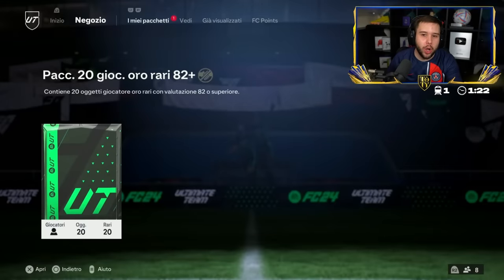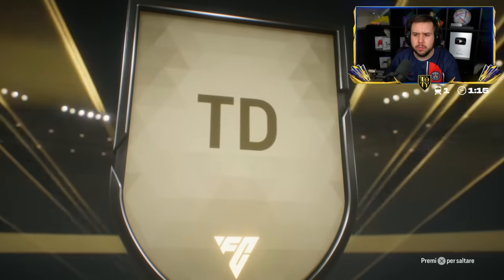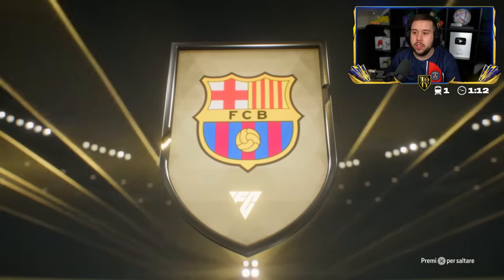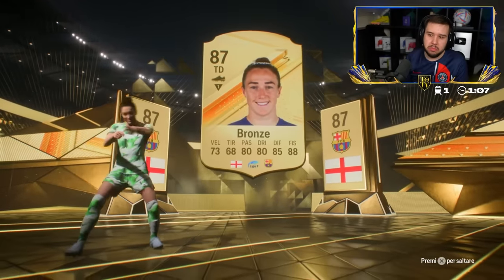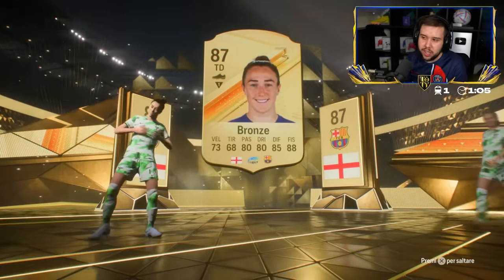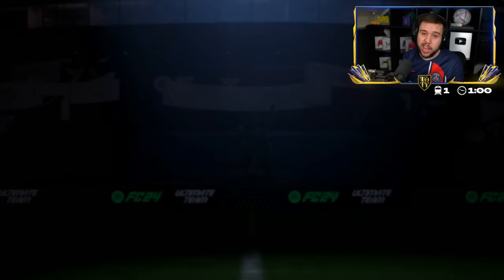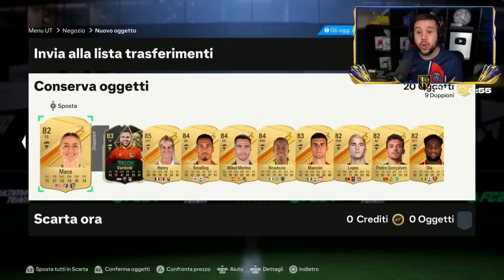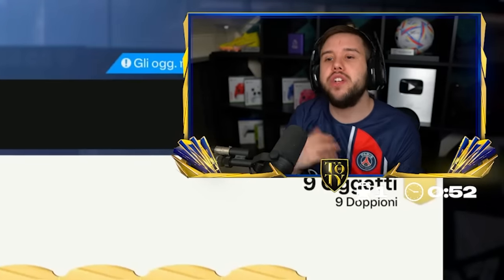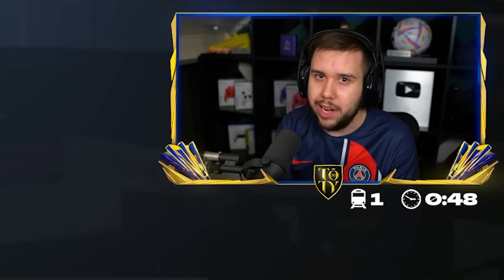82-plus times 20 — we haven't opened many of these today. Are we going to get a walkout? It's bronze. A double walkout. 82-plus times 20 — do you expect anything crazy from this? Every now and again you're going to get something nice. 287 overalls — decent. 84, 83, 82s with an inform as well. That right there is decent. I just feel like majority of the 82-plus times 20s are probably going to be a little bit disappointing.